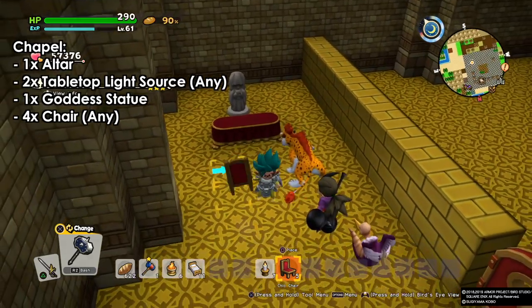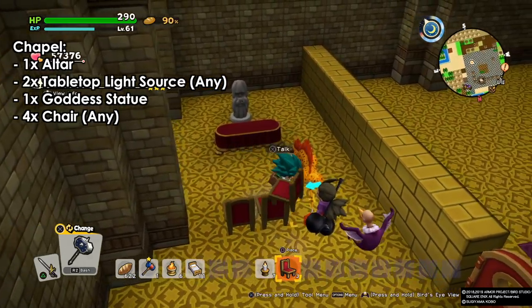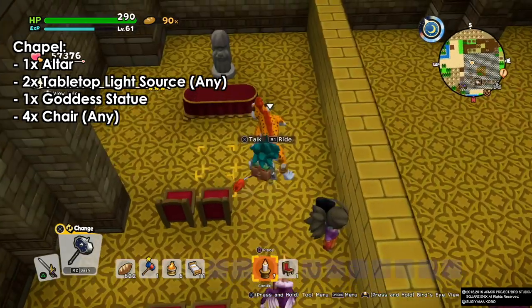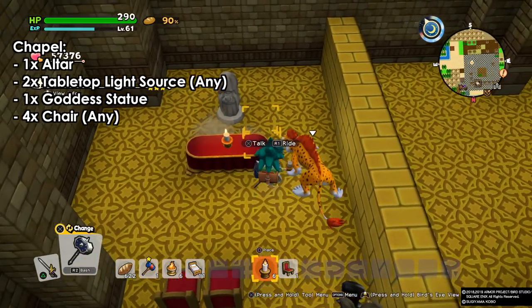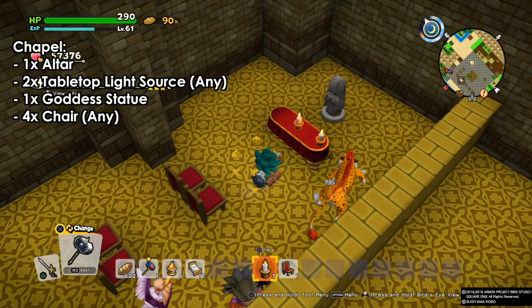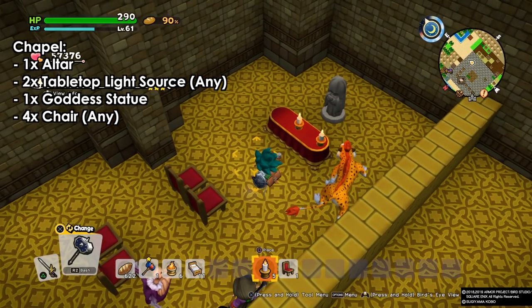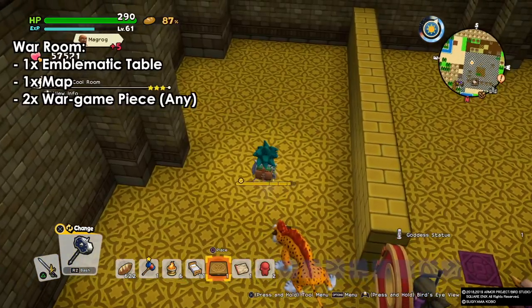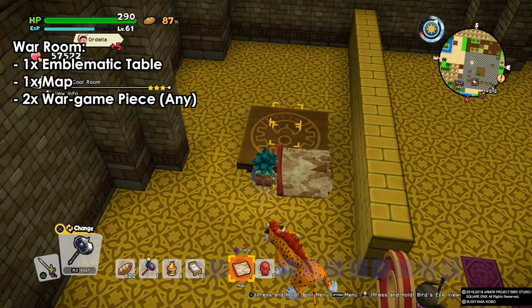Next we have the chapel. For the chapel we need one god statue — this is the good chapel — one normal altar, four chairs, and two tabletop light sources, and we will have our chapel. Simple as that. You can assign one of the nuns that you find on the small islands to these rooms.